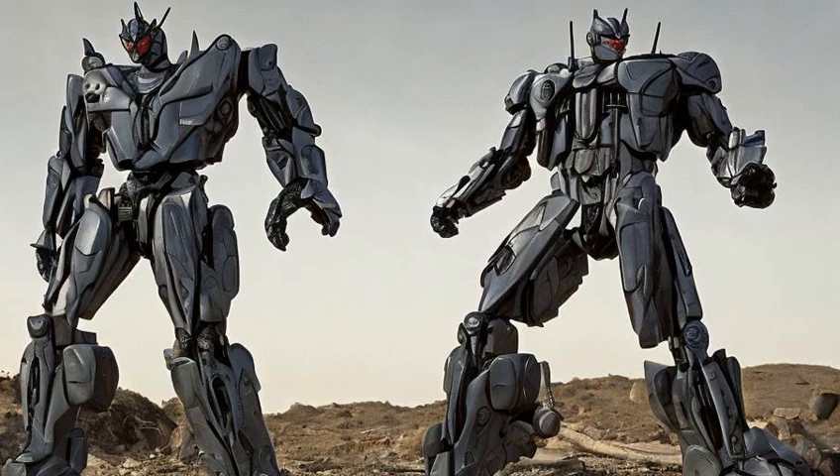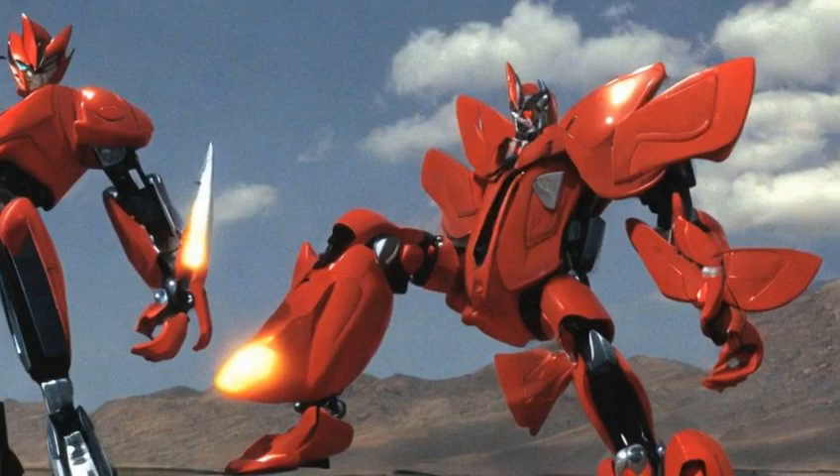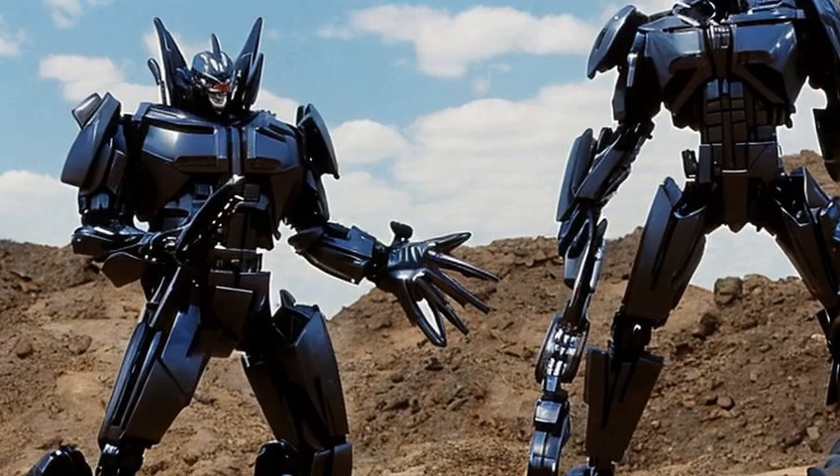Known pretender types: Crossformers Pretender. The Crossformers are Takara's counterpart to the Mega Pretenders. The shells were remolded to be less organic. Crossformers characters: Black Shadow and Blue Bacchus.